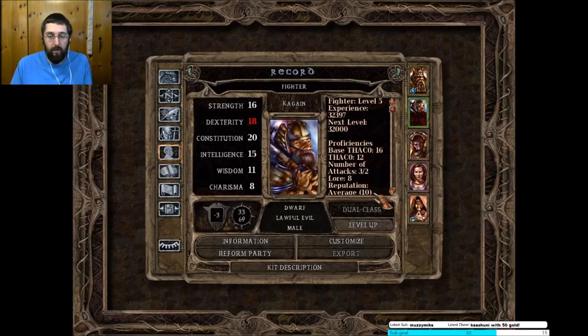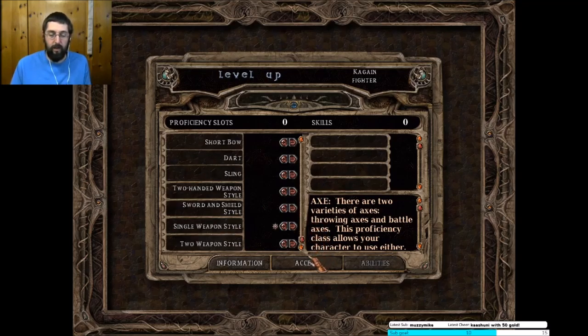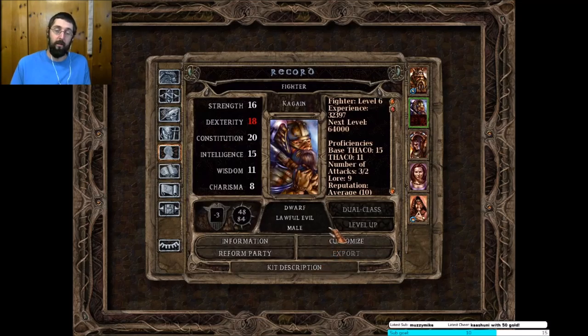Let's level Kagan up — nice. Make sure he's really good at axes. What are his other skill points in? Frostbow — single weapon style stuff, he's not going to use that. How many hit points did he get? 15 — nice. He's still rolling a little better, 107. Yeah, I thought it was close to what we were talking about — it's 105 here.